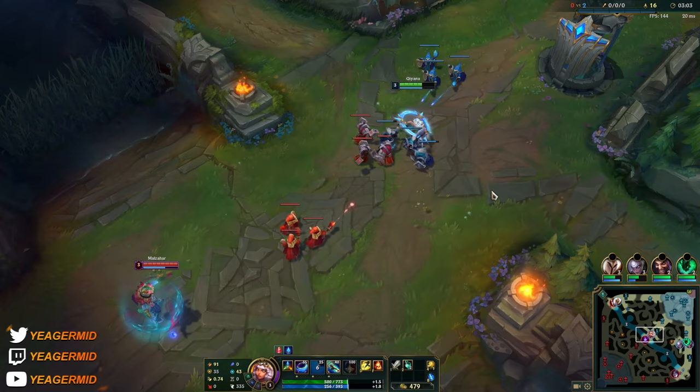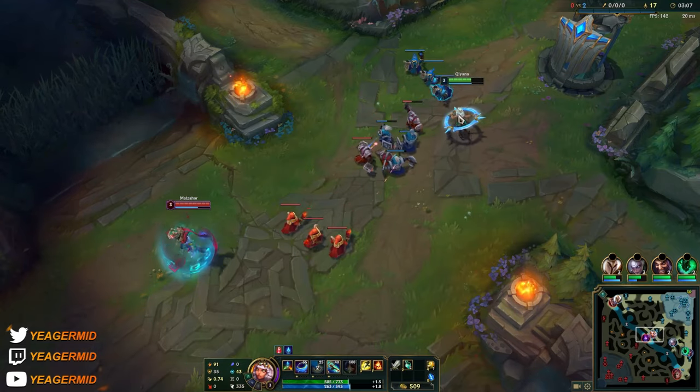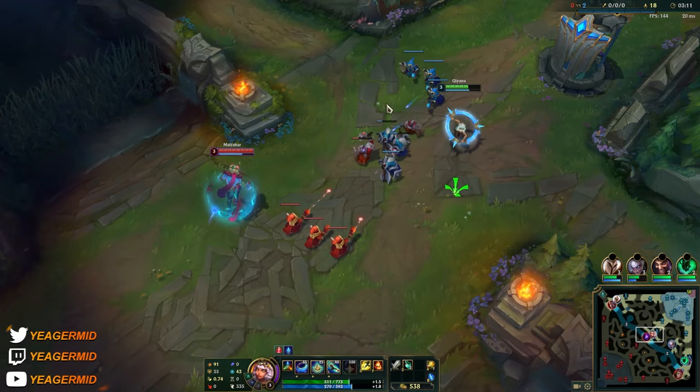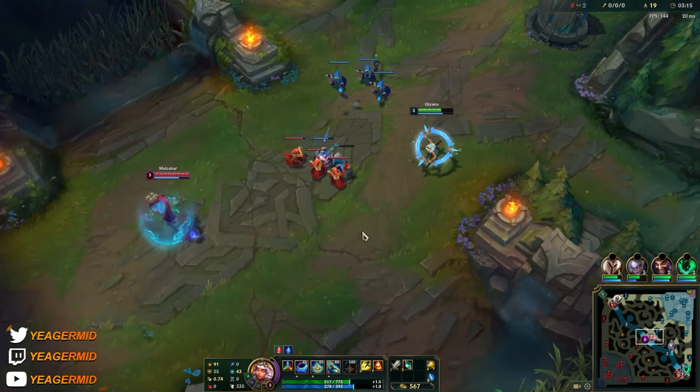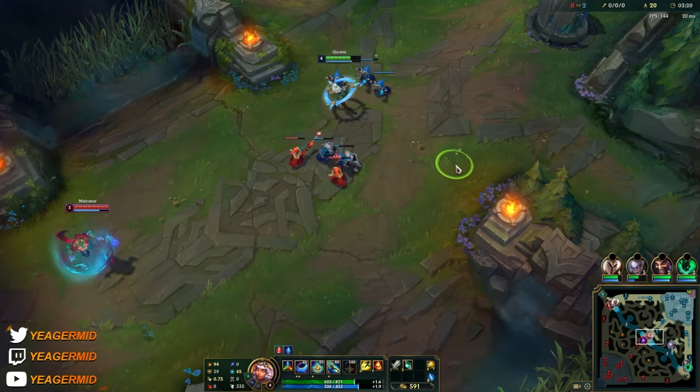Then we have the grass element — that one makes you invisible. It's great for kiting. For example, if you're in a matchup where you can trade evenly or the opponent can win the trade, you can use that grass element to your advantage because it makes you invisible and thus really hard to trade back against.